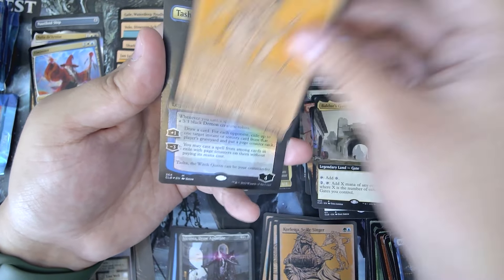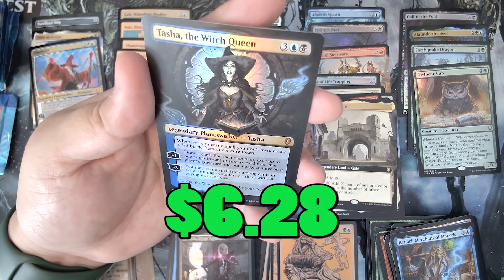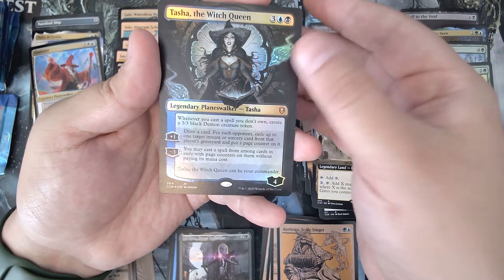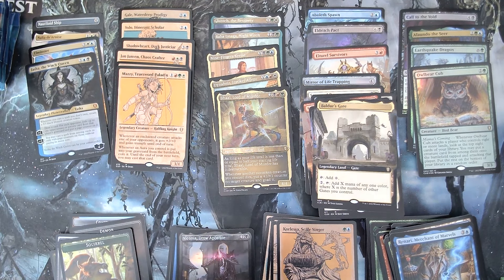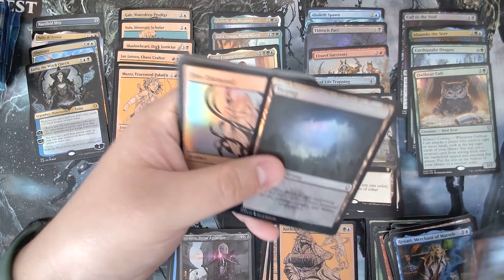Mazzy. Tasha the Witch Queen — is this Borderless treatment? This looks really nice too. Tasha: whenever you cast a spell you don't own, create a 3/3 black creature token. That's pretty cool. Can be your commander — I might actually make a deck around that. Draw a card. For each opponent, exile up to one target instant or sorcery from that player's graveyard and put a page counter on it. You can play the ones with page counters. So that's kind of cool.